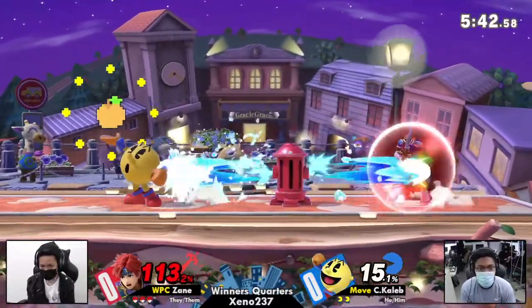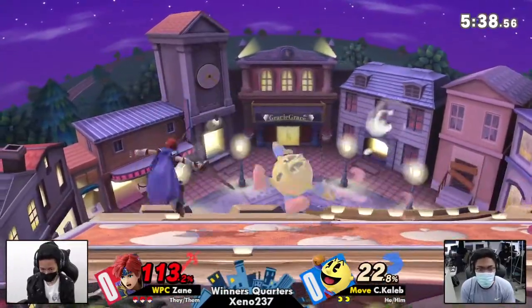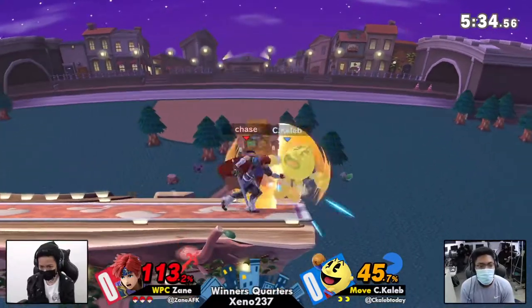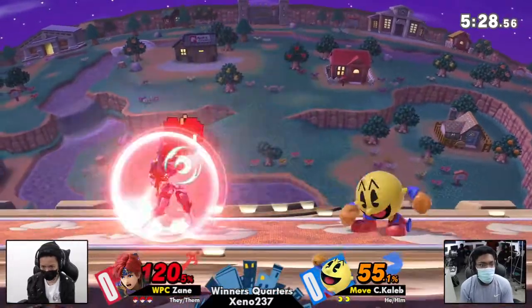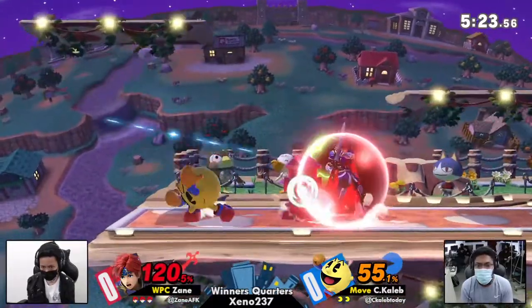C. Caleb is actually racking up a ton of percent while only taking 15. While he already lost the first stock, it's kind of going in his favor. However, Zane is making the comeback here, putting it in an advantageous position. And on top of that, Roy with Rage — terrifying stuff.